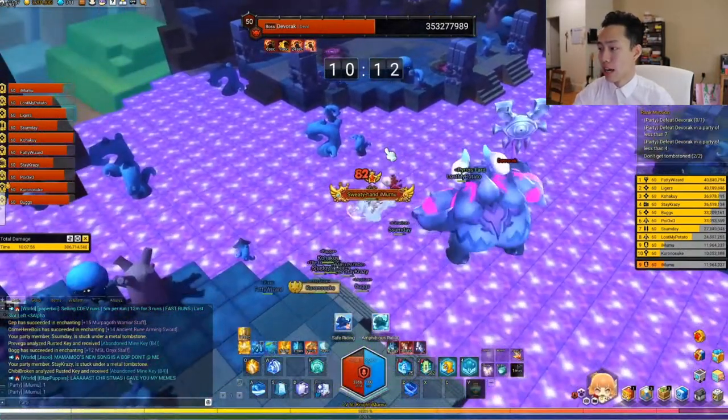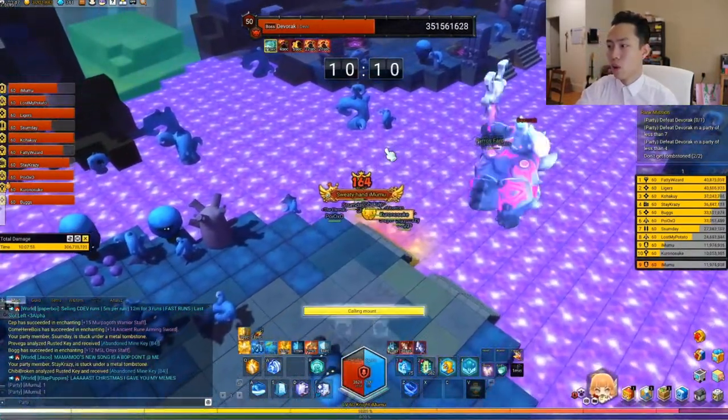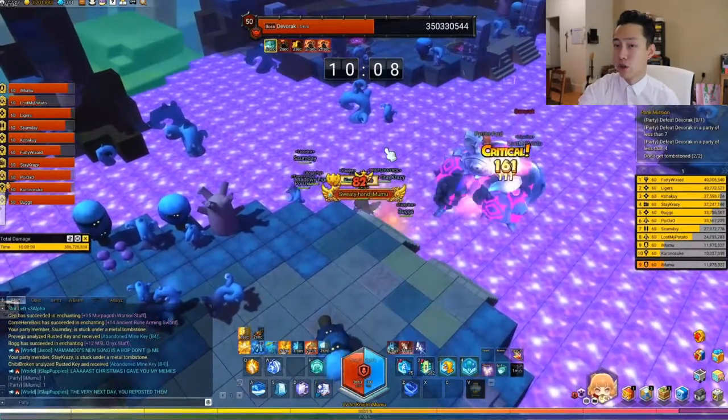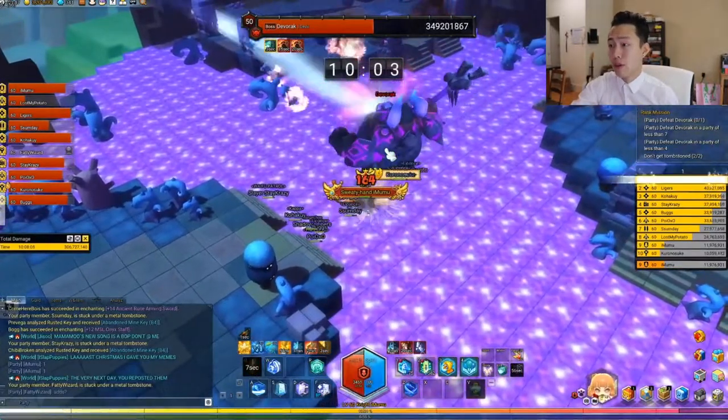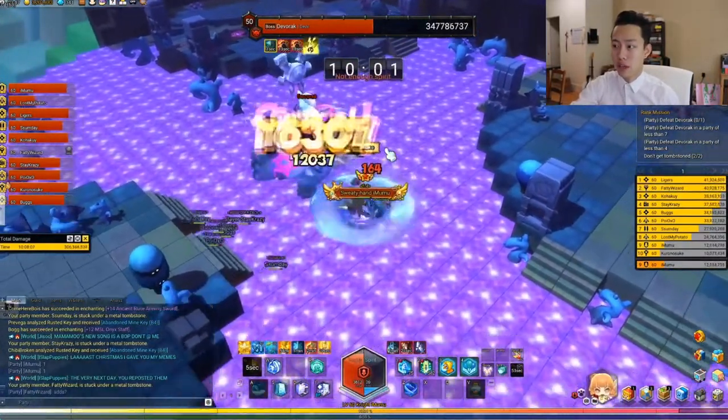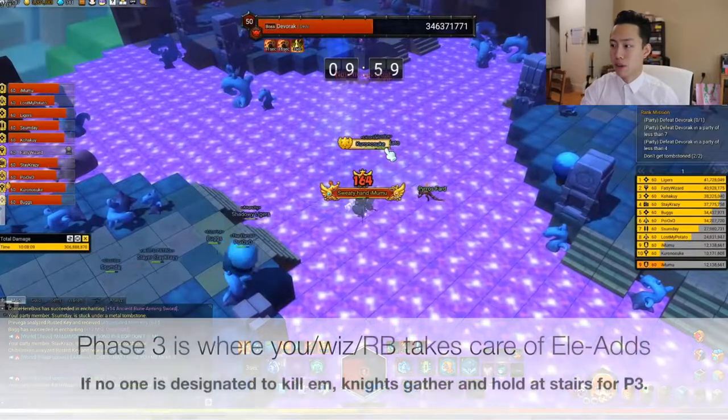For this part, what people don't understand is that you want to gather around that stair right there. He'll always start his laser kind of where everybody is, and you shift to the left so that way you basically have about 345 degrees for him to turn before he actually does something. That gives you some time to start damaging him.